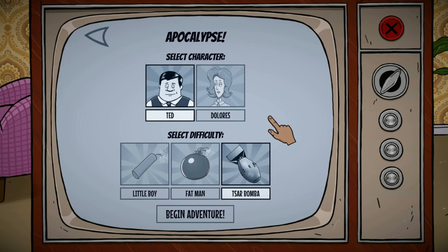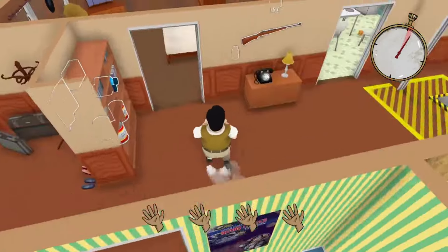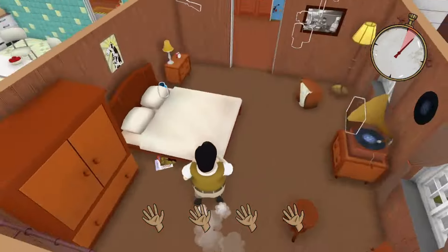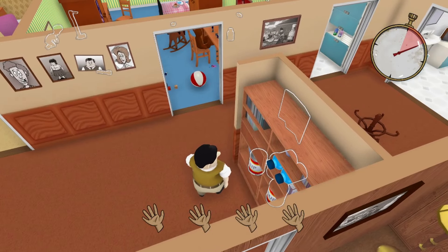Once 60 Seconds has launched, start a new game on Apocalypse — any difficulty really — because you can literally freeze the timer and get every single supply you want. I'll show you exactly how it works. We're going to click F1 in three, two, one — go.